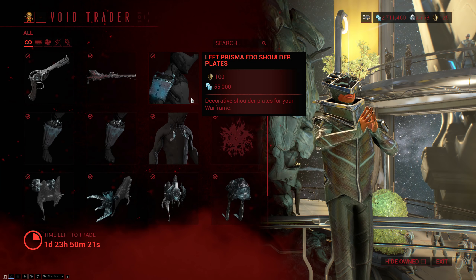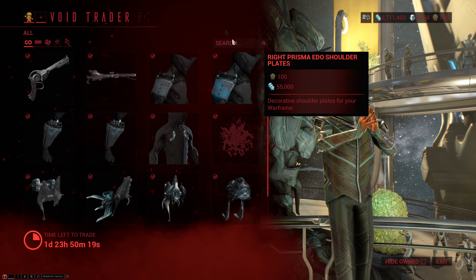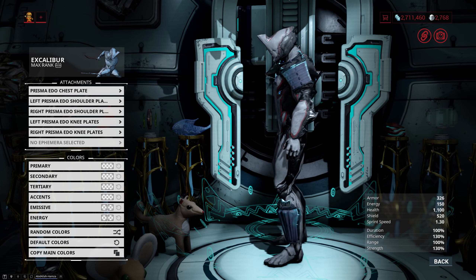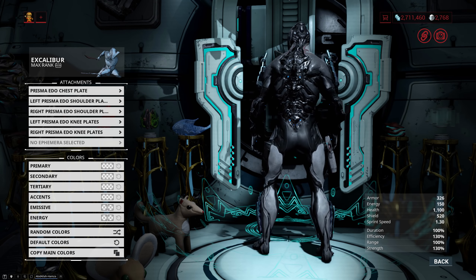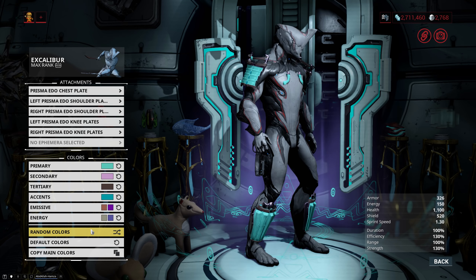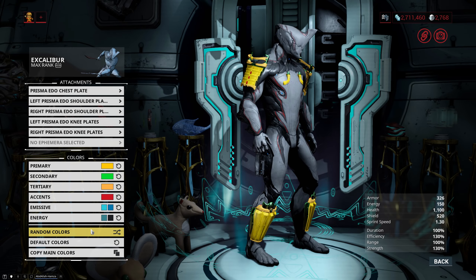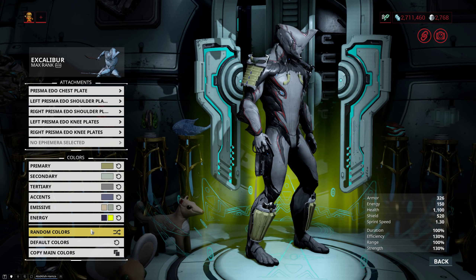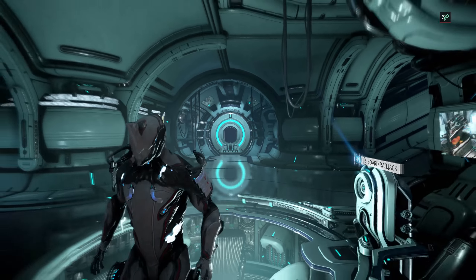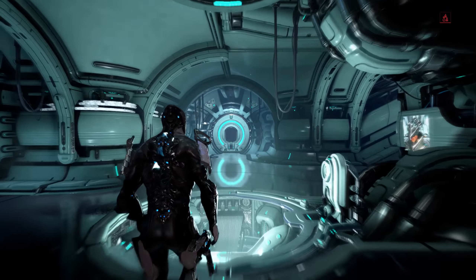Then we have a full set of the Prisma Edo armor: the shoulder plates, the knee plates, and finally the chest plate. This is just a really solid looking armor set — it's somewhat basic compared to some of the newer stuff but that's because it's really old. While the chest plate is nothing fancy — it's basically just two small bananas on your chest — there is an effect associated with it that will go off every time you do any kind of parkour maneuver, which does include sliding.